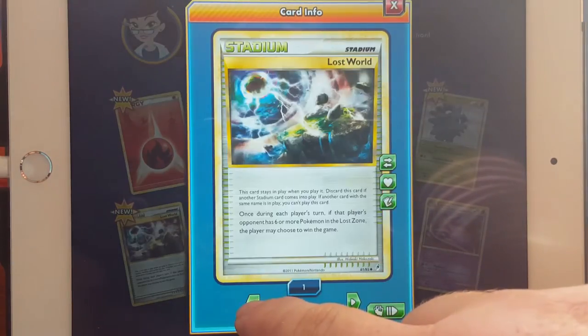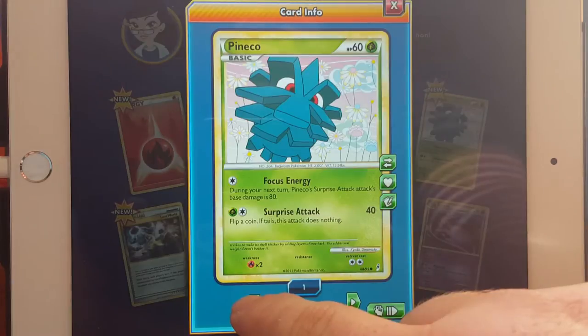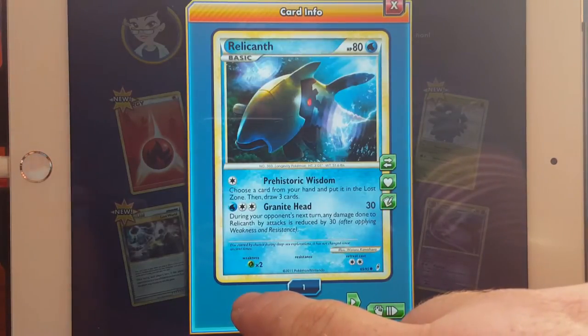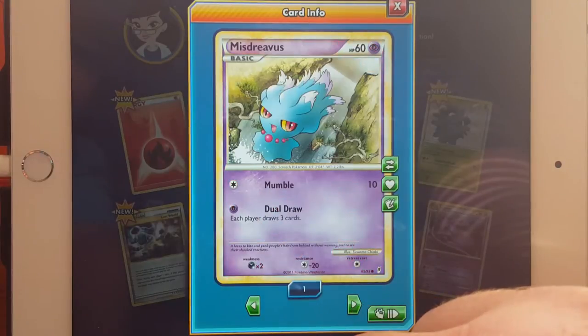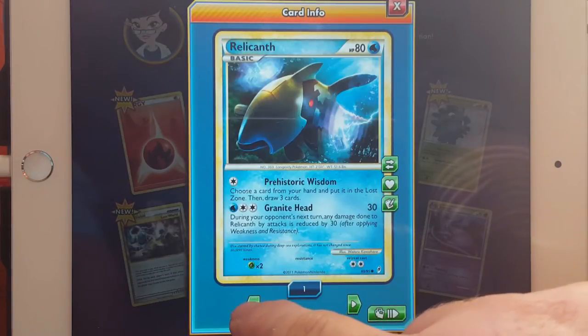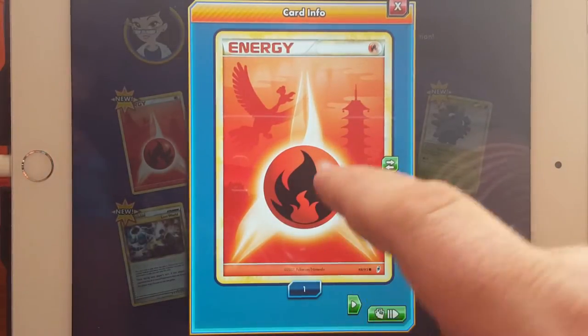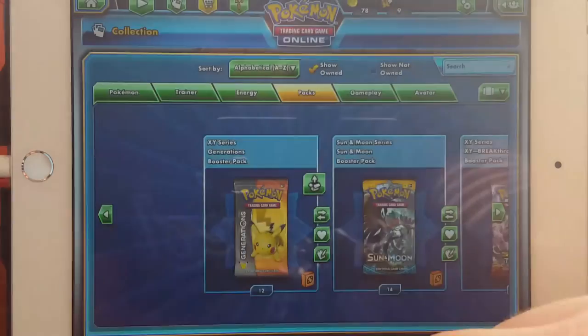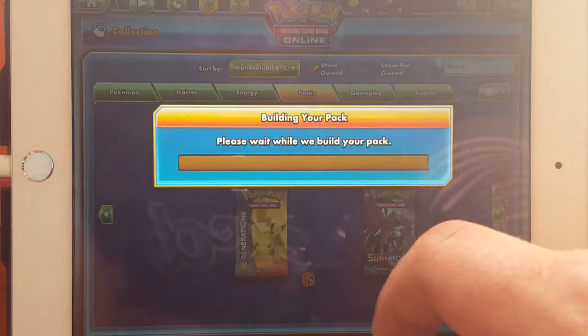Vulpix — that's a mean looking Vulpix. Palava. Wait a second, go back. Right there — that looks old, that's fancy. Most of these Call of Legends look old. I love that fire energy — yeah, me too.